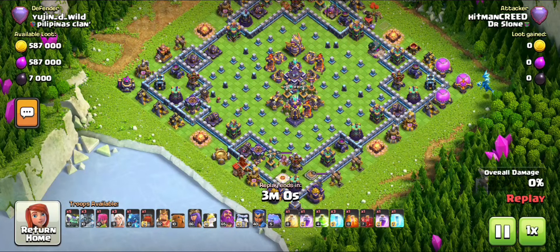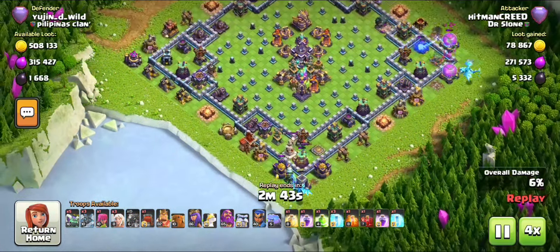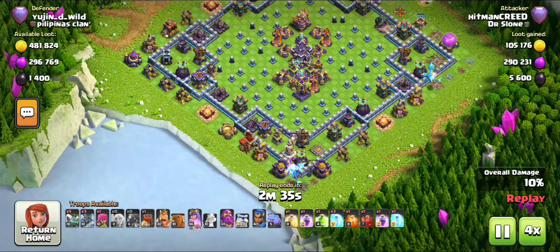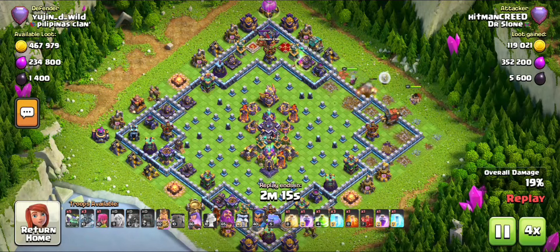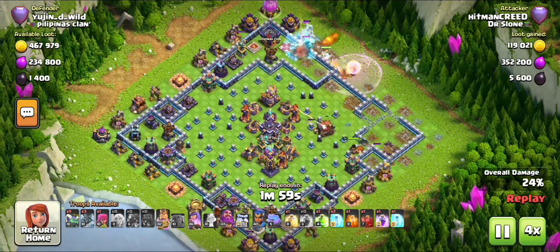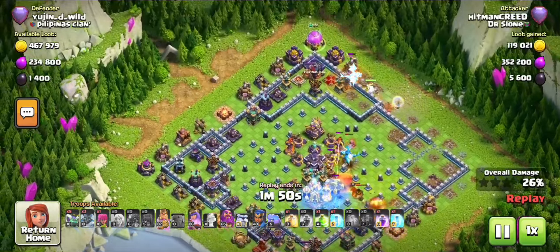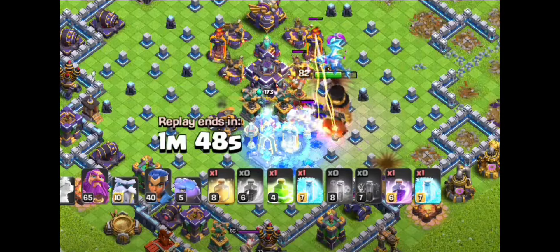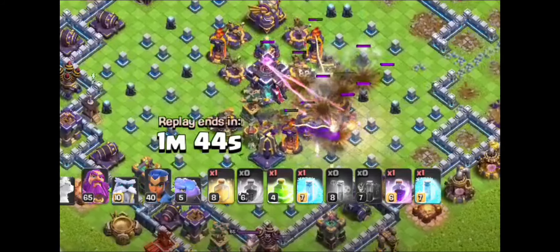Here I didn't actually lose because of timeout — these attack bases are actually a problem, especially at Town Hall 16. When you see a base like this you tend to make it more open. The Barbarian King going inside was not a good idea; going around the base was actually the best way to play.